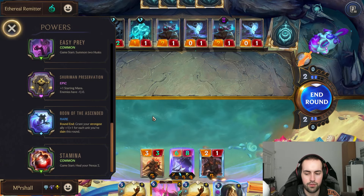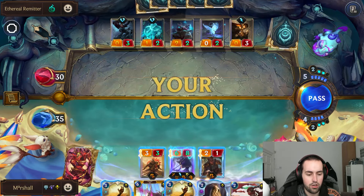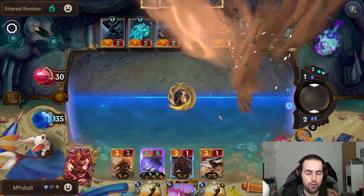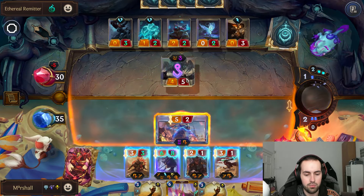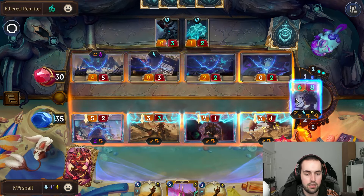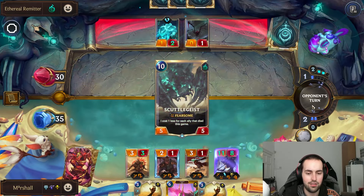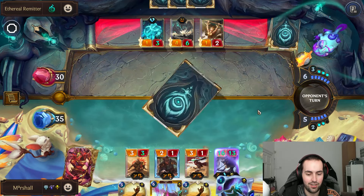This can kill this, this can kill this — just clear off the board because we need to get these down. Once we get Overwhelm we can grant it to this, and it's going to constantly be growing. Grant the strongest ally plus one plus one for each slay you've done. Rock Hopper's pretty good. Then we just go for the board wipe — pull, this can go here, this can go here, this can go here. When we play Nasus it's going to grant this Overwhelm so they'll both be quite large.